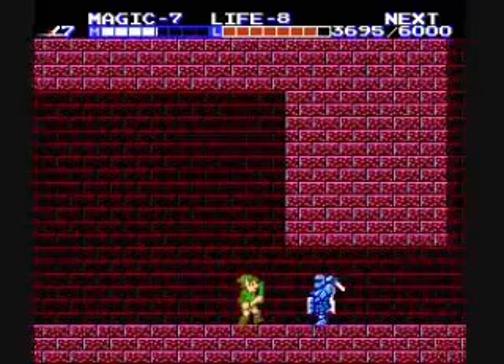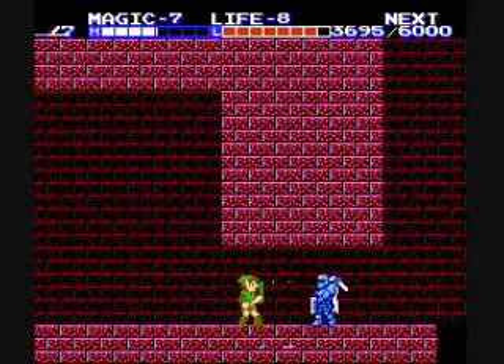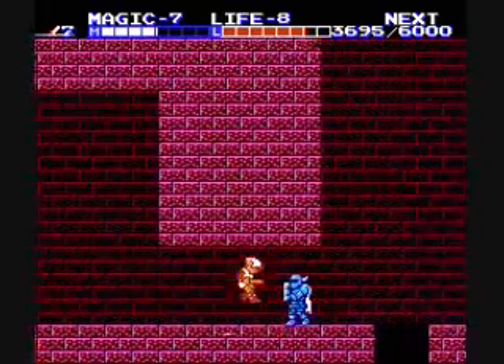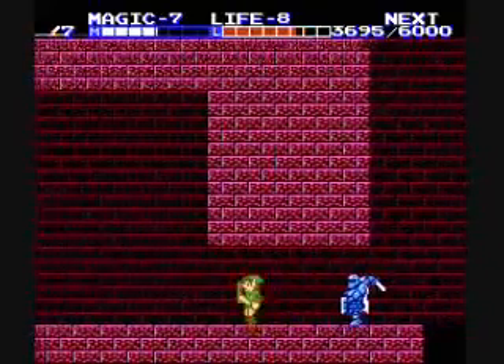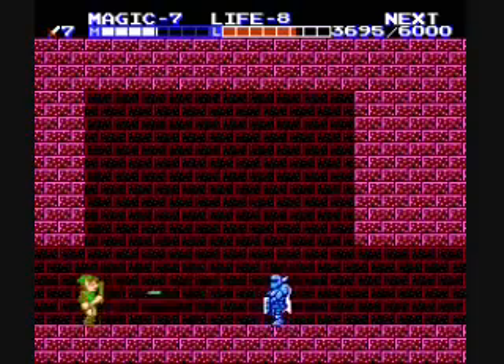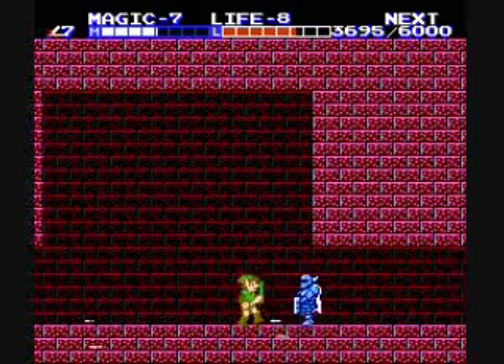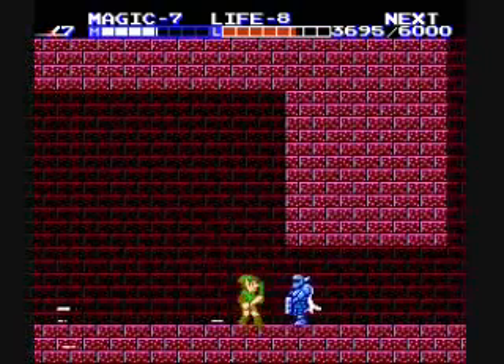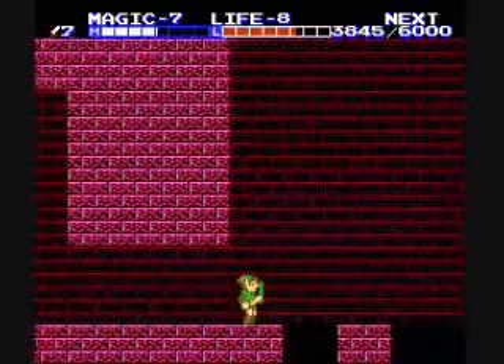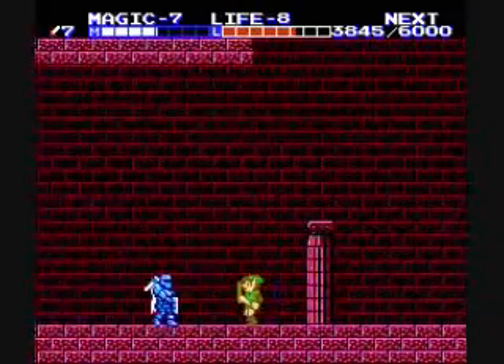Blue Iron Knuckle. There are a lot of Blue Iron Knuckles in here, and I don't want to use Shield for every single one of them because they're all in different rooms, so by the time I get to the next room it's worn off. They only take four hits now, so that's not too bad. Once we get up to level eight, they'll take three. And the Red Iron Knuckles at level eight will only take one hit, which is marvelous.